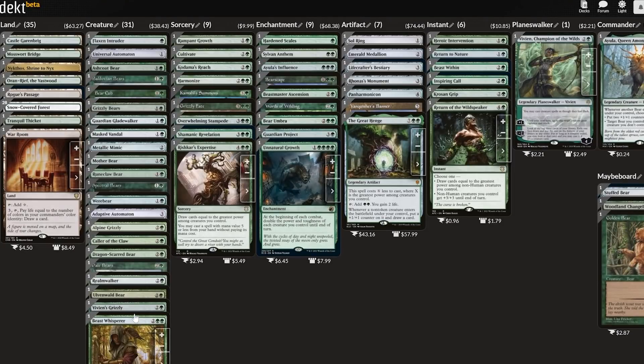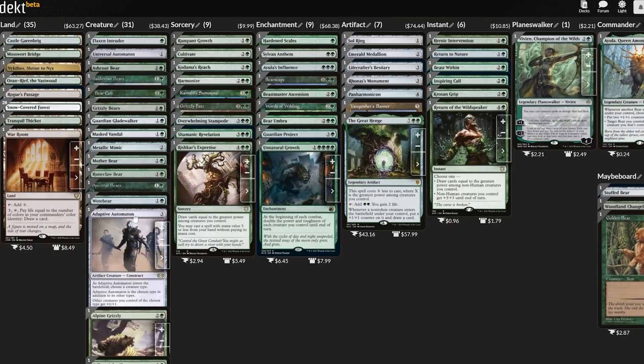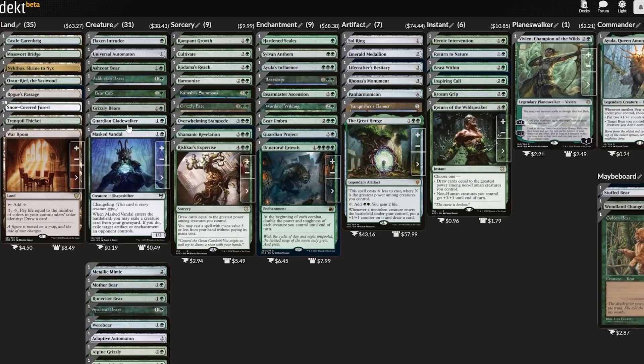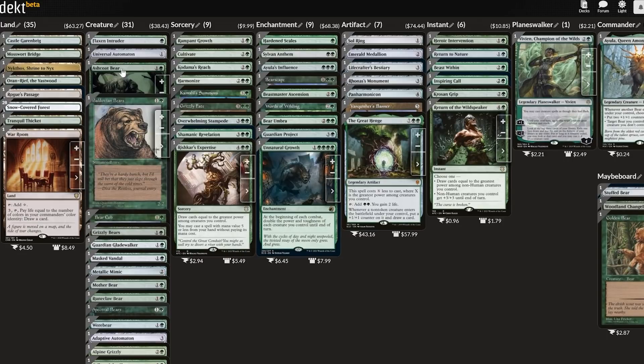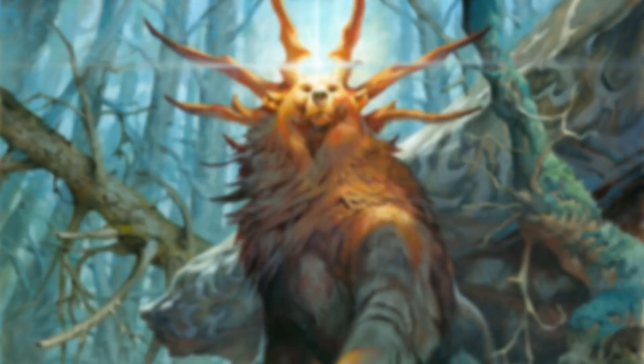That's actually all I've got for section 1. I really love a lot of the bears that have made it into this average deck. It's a good mix of cheap creatures that Ayula can chain through very quickly, and a few slightly more expensive bears that have small but interesting abilities. So let's turn our attention now to one of the most difficult times of the year. Let's talk about hibernation.